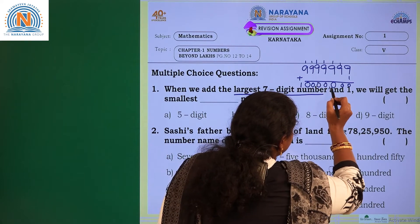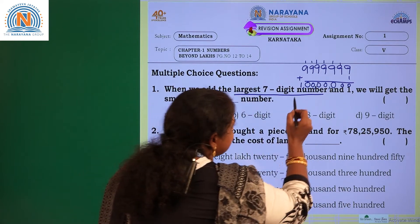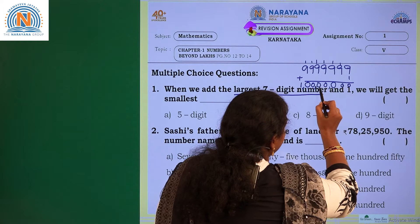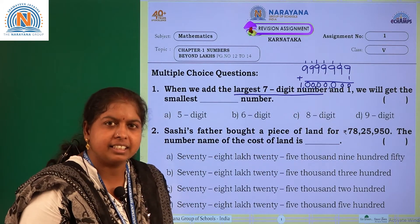What is the number formed here? Counting the digits: 1, 2, 3, 4, 5, 6, 7, 8 — there are 8 digits.